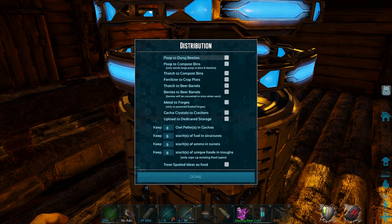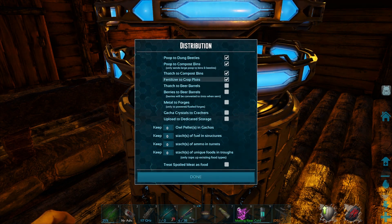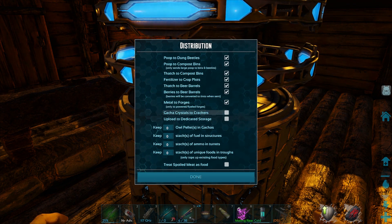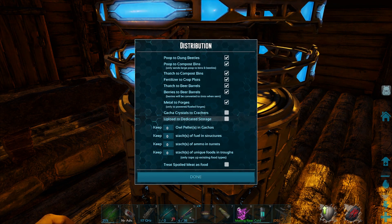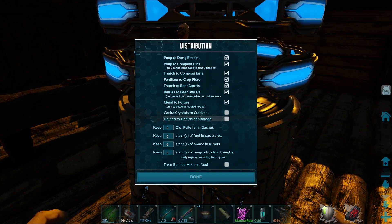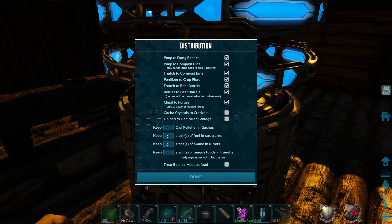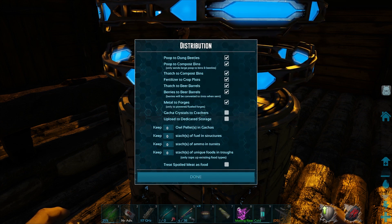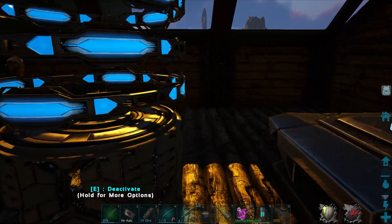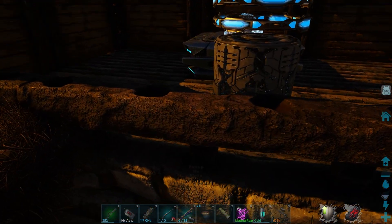Distribution options: poop to dung beetles — we don't have any, but yeah. Fertilizer to crop, yeah. Match a beer bottle, yeah. Metal to forges is nice. Upload to dedicated storage — we don't have dedicated storage yet, so we might just have to deal with it being pulled into here and then me putting it where we need to. We will be doing dedicated storage — that's my first plan, one of the first things I want to make once we move over to the actual base rather than our two-plot farmhouse here.